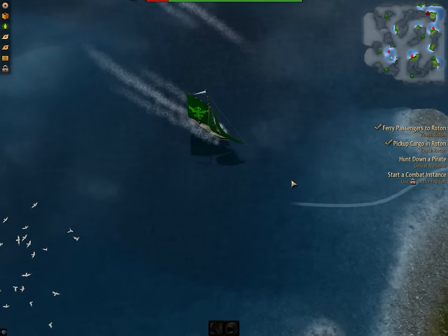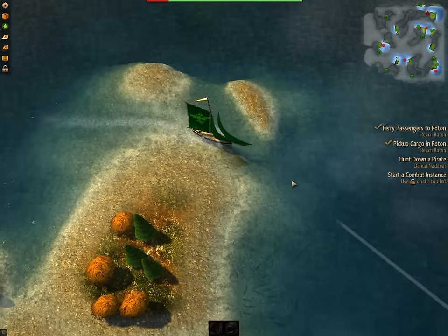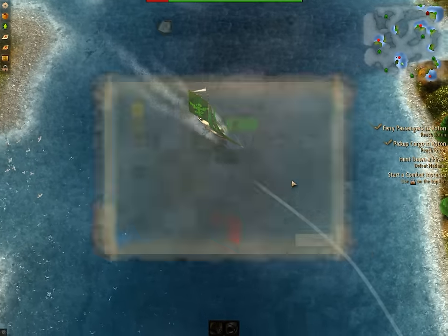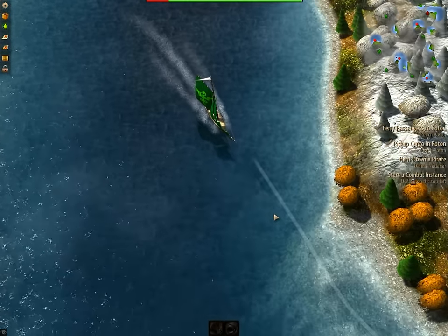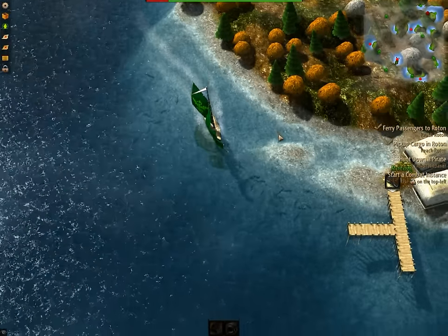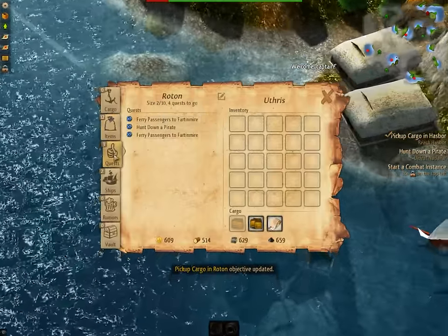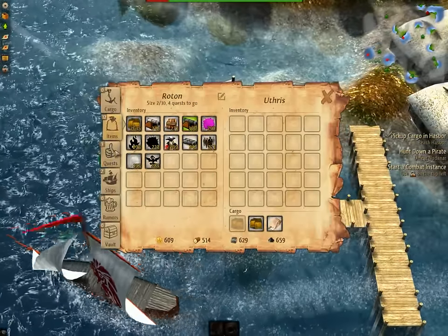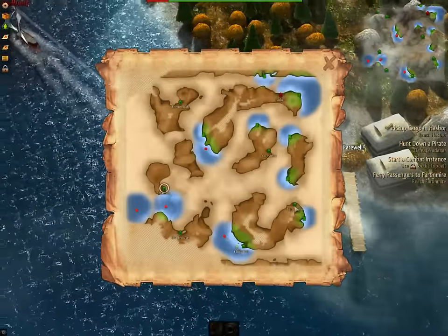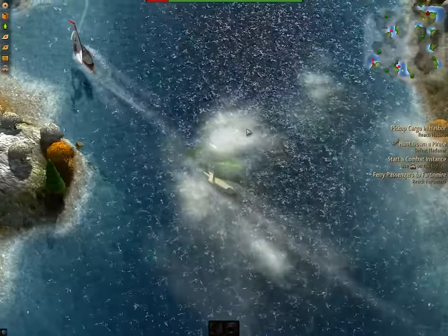I've never done a combat instance before. It sounds like you start a temporary area to do a specific quest in. This one's a combat one, so it sounds like I just have to clear a region of pirates, just like we did here — but it doesn't show up on our global map. We're sailing down to Rotten, which is right here now. You can take another ferry quest; they are fairly consistent in terms of gold making. Our pirate's in this direction too, so I'm going to kill him and then return back to port.